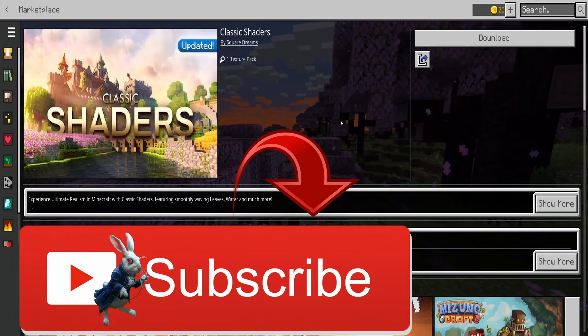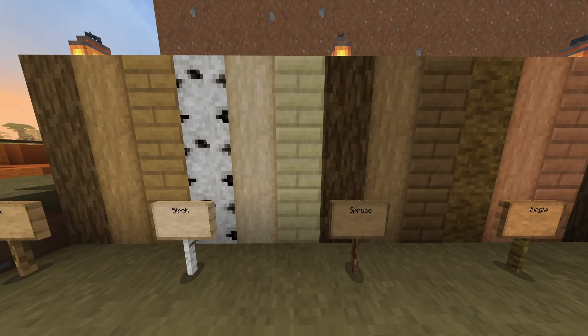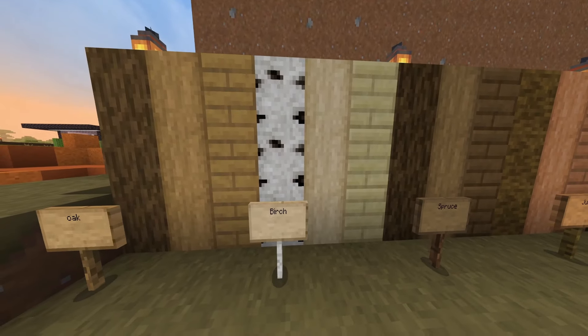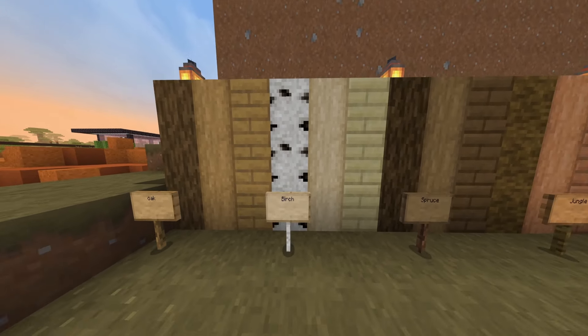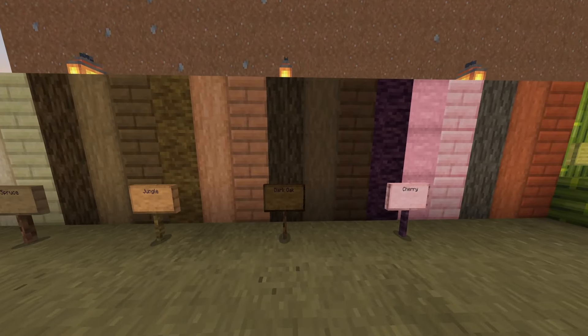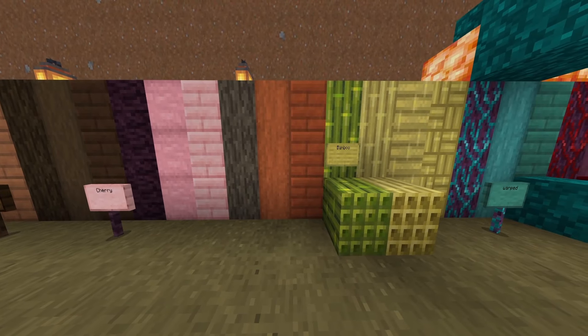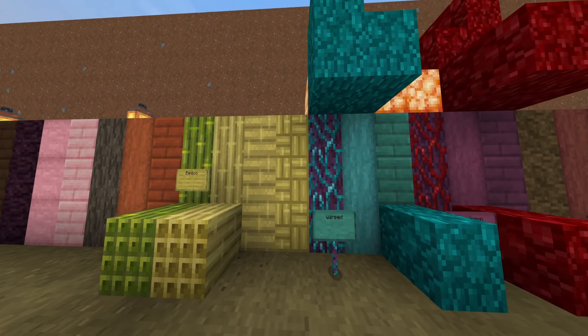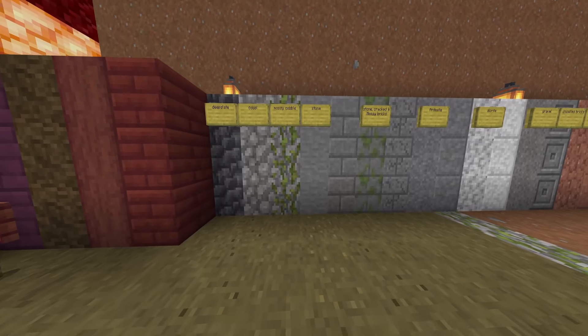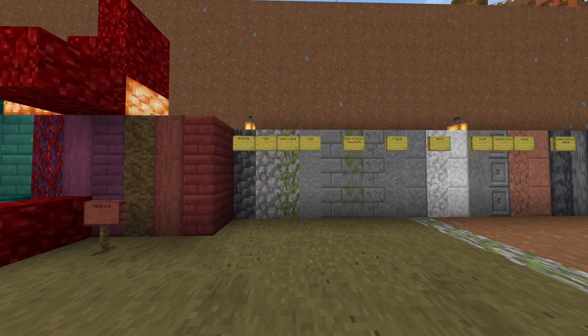Here we are at the famous block wall — we're going to have a look at all of the block textures, just a quick run through. Something I want to address is I really like how they've kept it the same. Something I've mentioned before when reviewing these packs is when they change it up too much it bothers me. I really like that they've kept the blocks the same, but some of them are a little bit too similar and some feel a little bit more kiddy.